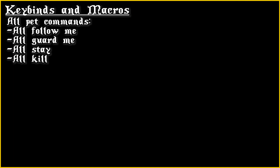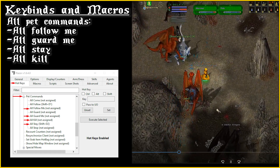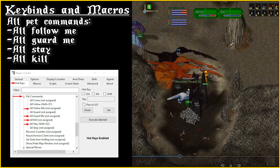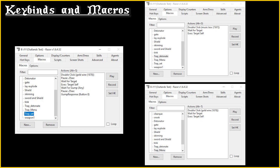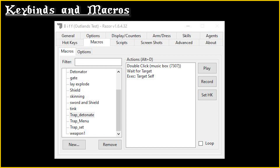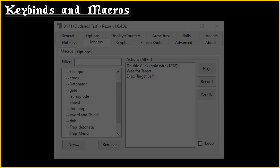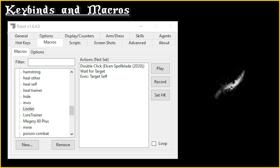All pet commands should be on keybind. To round up enemy creatures, simply run close and press All Guard Me. The moment you see the mob move towards your pets, hit All Follow Me. Keep repeating this as you move around and gather up creatures. Now it's time to lay traps. I use three keybinds for traps: a key to lay trap, a key to detonate all traps, and a key to open the trap selection gump. Bind all alchemy pots to keys. Bind a macro that uses the skinning knife and targets self for easy corpse looting.